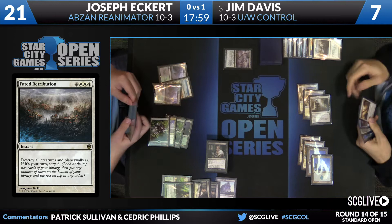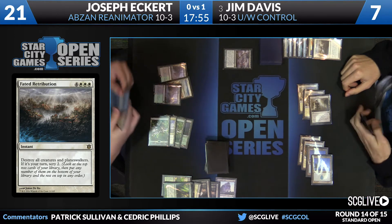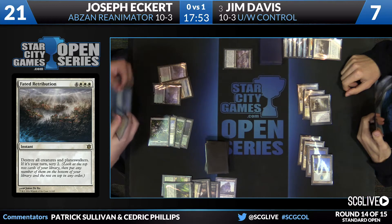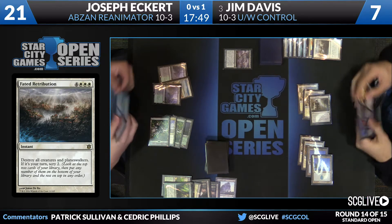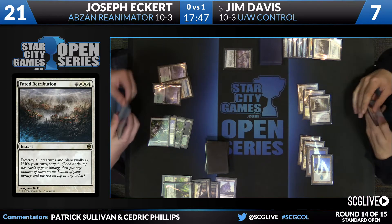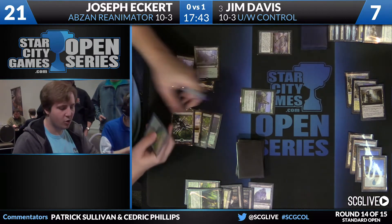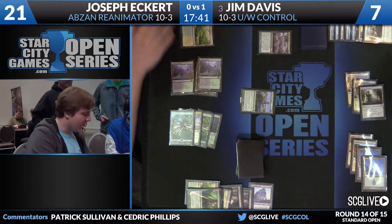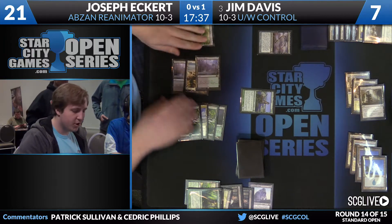But at the end of the day, Faded Retribution is going to come down. It's going to clear everything up. Whip will come into play — that's going to resolve. And Jim has already used a race, so that's a concern. Thoughtseize on top of the deck, Courser was the draw. Jim is trying to stabilize at seven life right now. Joseph's going to have to take some damage to play this Courser again. Thoughtseize will be the top card of the deck. He'll play the land and it'll be a passing of the turn, it looks like.